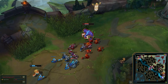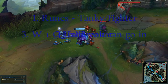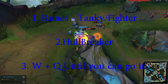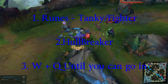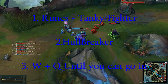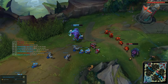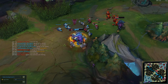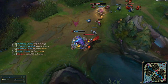Let's summarize: number one, runes — tanky fighter basically. Number two, items — Hullbreaker is necessary. Number three, playstyle — WQ combo until you can go in. The one downside is that he's not the best at getting minions or last hitting, but if you eventually get Titanic Hydra, that balances it out a bit.